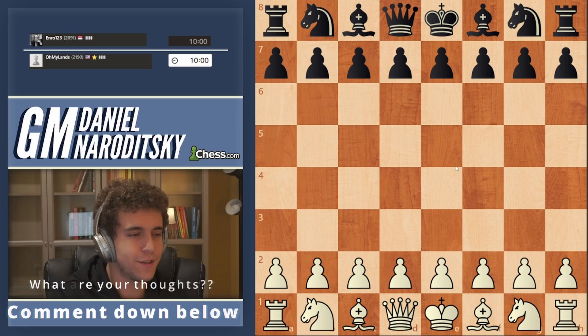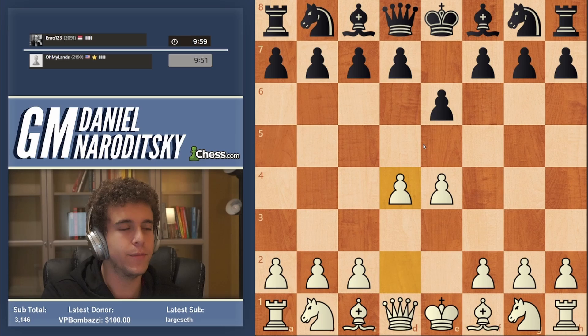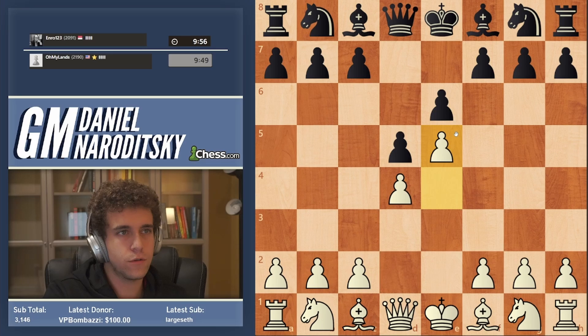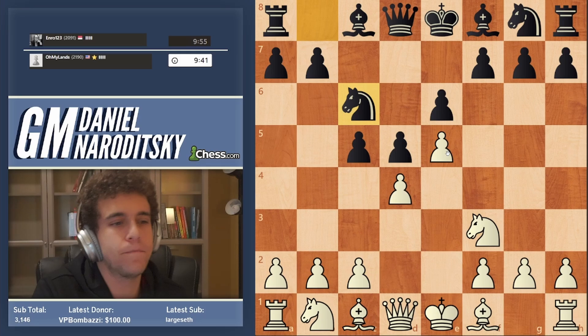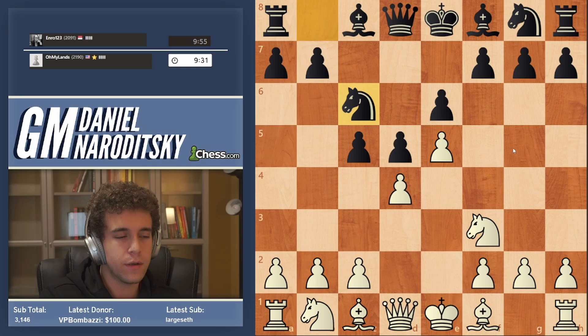All right, we have a French. Let's play what we call the Giannato's French. You guys should already know what that entails. The normal move is c3 here, but the way that we've played this the last couple of French games is this weird-looking move Knight f3, Knight c6. Does anybody remember the proper continuation here if we are playing in the spirit of the gambit? It's not c3, that's the whole point — we're avoiding c3.